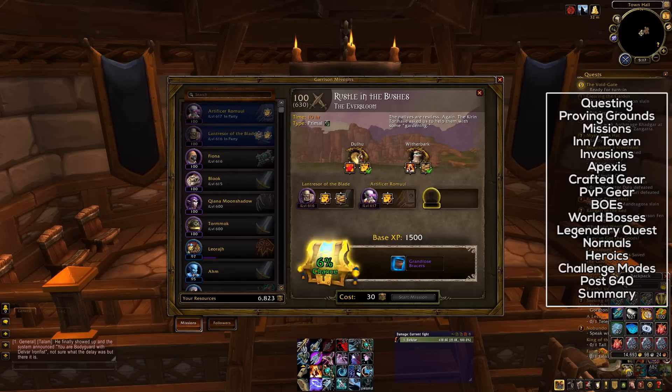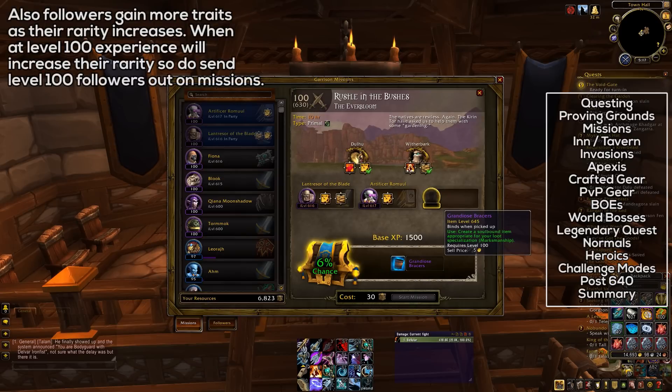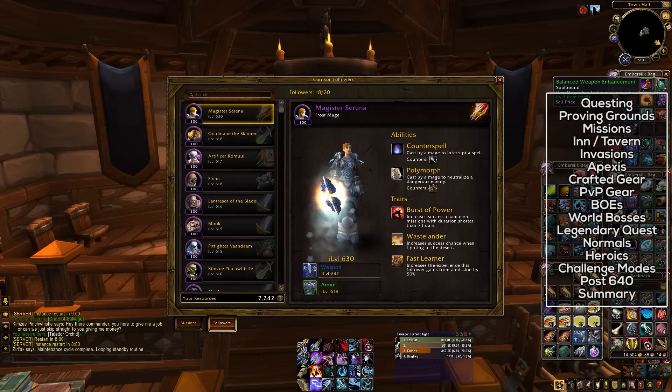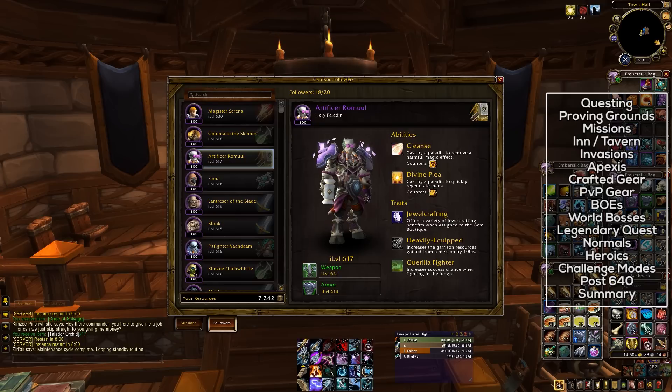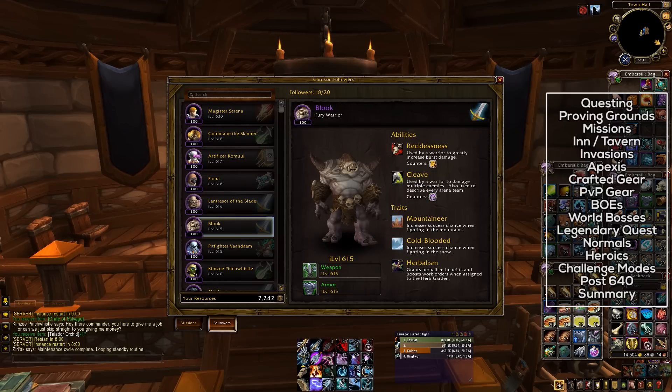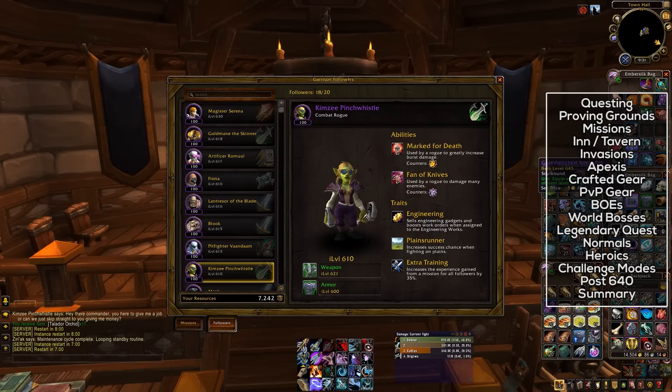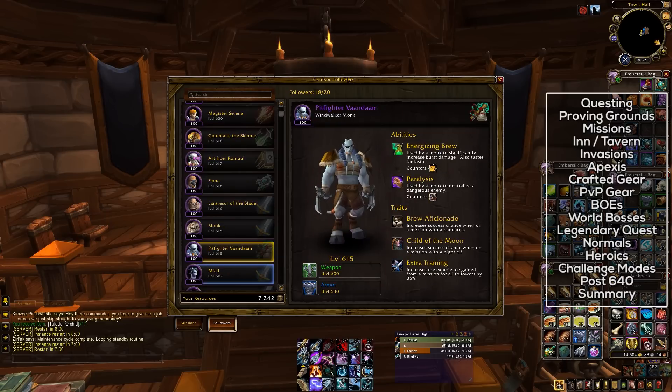You will want to constantly do work orders from the bunker or war mill to get those upgrades, and basically get your followers as leveled up and as geared up as quickly as possible. You will need your followers at item level 645 in order to do the missions that will give you High Maul raid gear. The gear awarded by these missions depends on the level of raiding you normally do: if you don't raid at all you'll get normal gear, if you raid normals you'll get heroic gear, if you raid heroics you'll get mythic gear, and if you raid mythics you'll get mythic gear plus a thousand gold. There's a lot of reward there for everyone, and it's absolutely worth focusing on your followers.